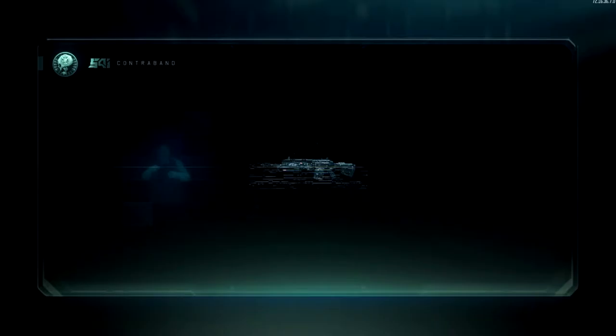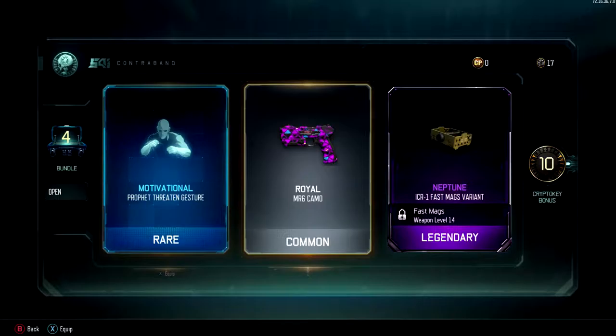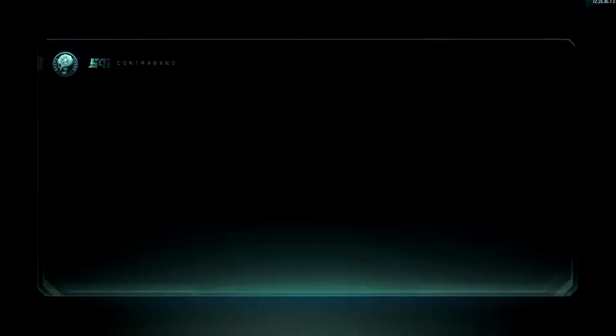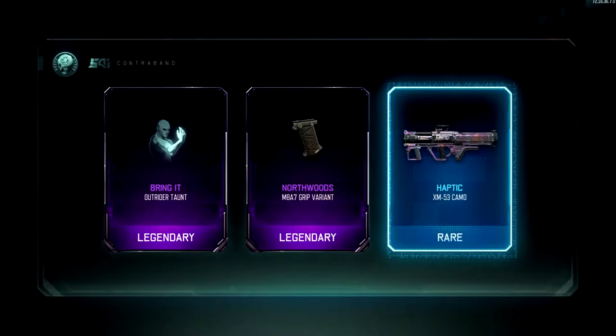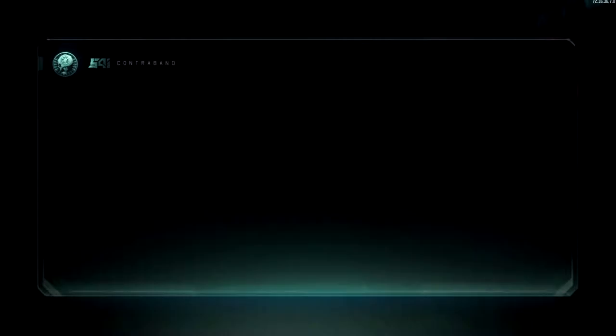Alright, five more — let's see what we got. Another gesture. That's gonna make a real difference on the gun, isn't it? Little bitty piece for fast mags. I've already got the ICR-1 gold, so... that grip variant. That's an interesting camo. I don't know if it's animated or not — I'll have to look at that.